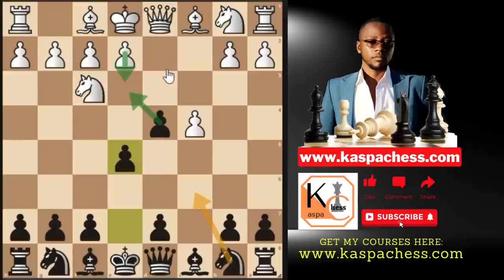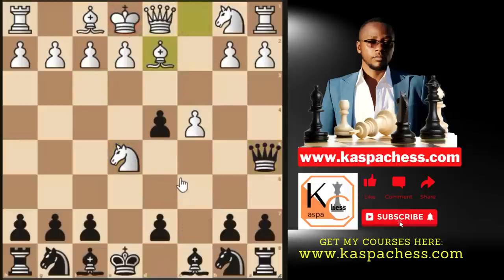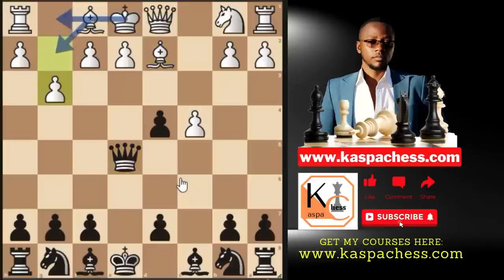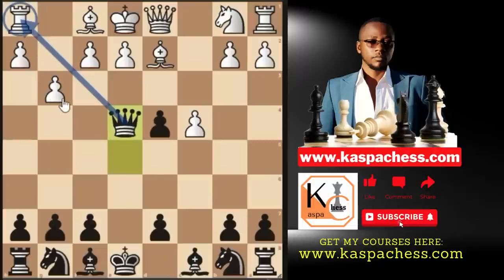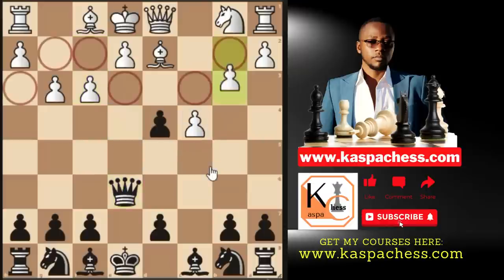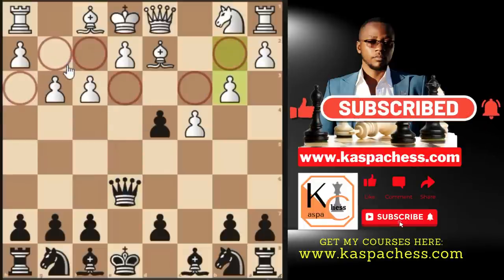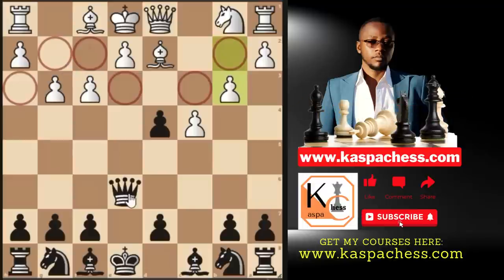Knight takes e5 calls for our signature move: queen a5 check. Because even if white blocks, we have queen takes e5, winning their knight. After pawn to g3, we simply play queen e4, provoking another weakness — say pawn to f3 — because we have queen e6, inviting another weakness like pawn to b3. Look at these dark-square weaknesses, plus the two white-square weaknesses. This is how we play chess: just keep putting your pieces on the most active squares if you run out of moves or ideas.